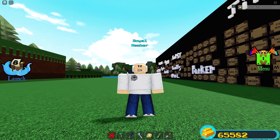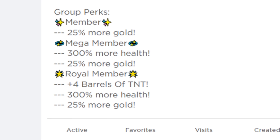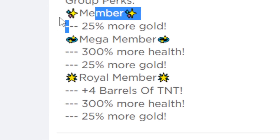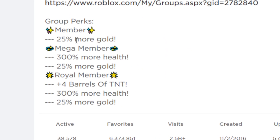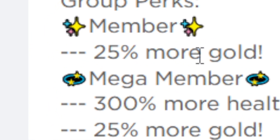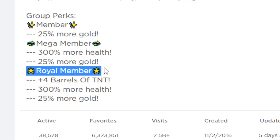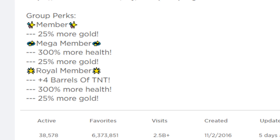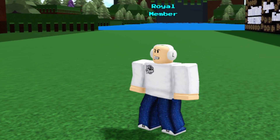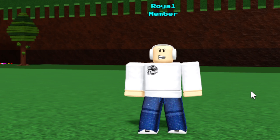Let's start with the basic three ranks that pretty much everyone has. First is the Member rank — you get it when you join the group. Keep playing and you'll get Mega Member, which is just another tag over your head. Then you'll get Royal Member once you complete all of the badges, and that's what I have right now.